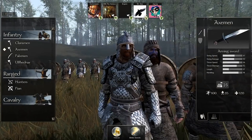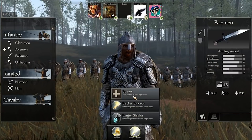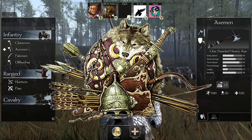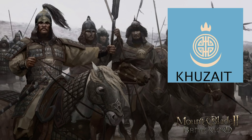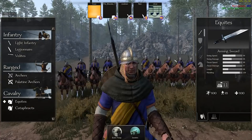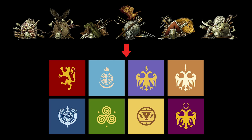The story of Mount & Blade II Bannerlord is set hundreds of years before the events of Mount & Blade Warband, the last game in the series. In Warband we have the Swadians, the Vagars, the Rhodoks, the Nords, the Sarenid Sultanate, and the Kurgit Khanate. In Bannerlord we have the Vlandians, the Sturgians, the Batanians, the Aserai, the Kuzekane, and the Calradic Empire, which is divided into three separate factions: the Northern Empire, the Southern Empire, and the Western Empire. Where we had six factions in Warband, we now have eight factions in Bannerlord.